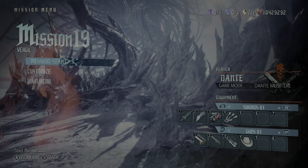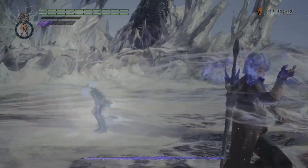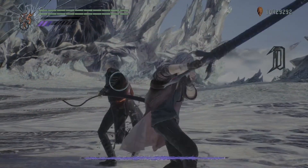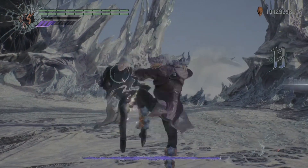Hello there, Gensow here. This is my Devil May Cry 5 Dante Must Die difficulty S-Rank walkthrough. This is mission 19, entitled Vergil, and it's a boss fight against Vergil with Dante.